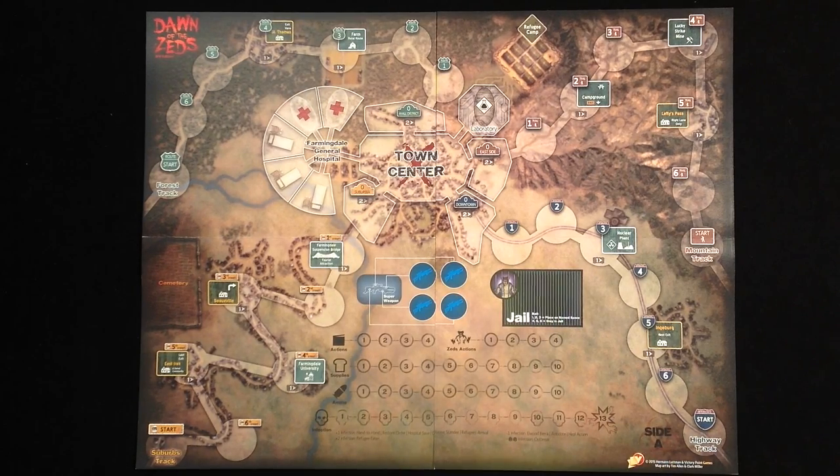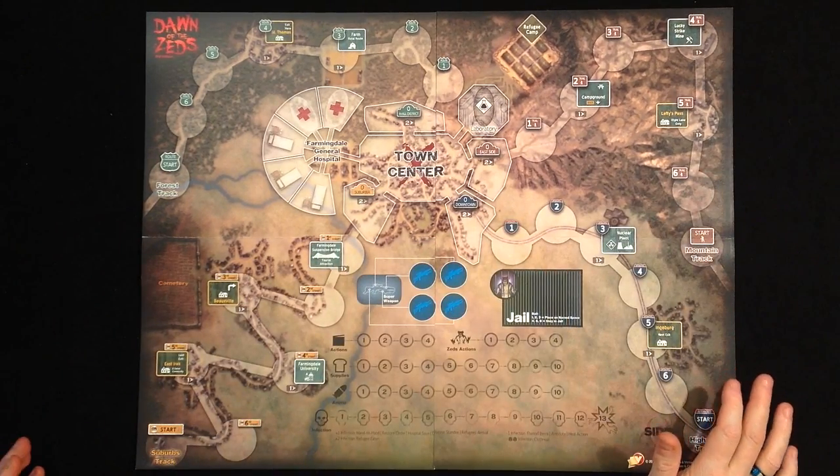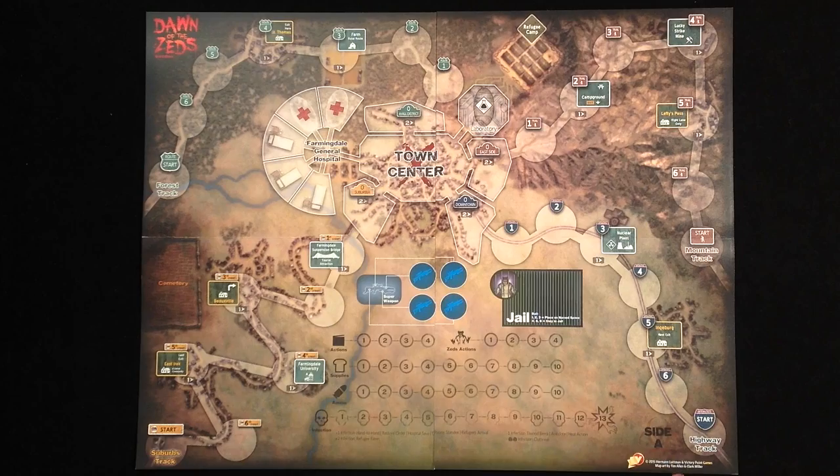A quick note before I start: at the moment of shooting, the game is not released — it's on Kickstarter. Whenever you watch this, these are all prototype components. This is a prototype paper map, which will of course be mounted, and all the counters and cards you see are prototypes. The graphics and artwork are already very pretty, about 95% done, but there can always be changes, so keep this in mind — there might be some differences to your copy of the game.